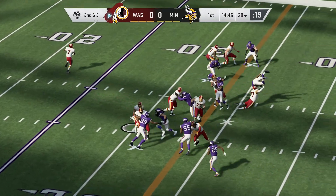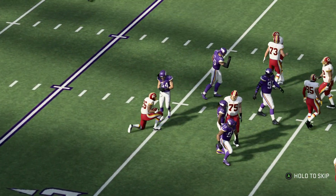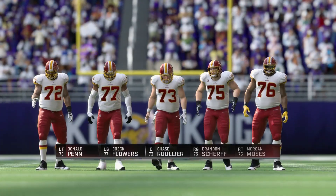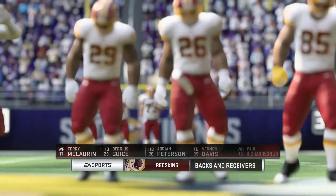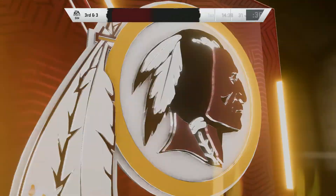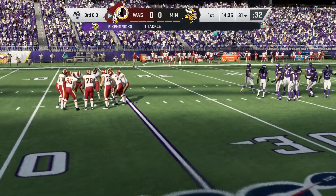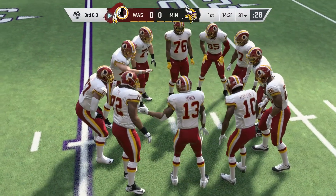Second and three. The first carry for the former Viking, Peterson — just a yard on the pickup, leaving them with a third and three. When you talk about this offense, you certainly have to talk about all-day AP, Adrian Peterson. Does not shy away from contact, also has the speed to go the distance. It's the rare combination you get from one of the great runners of all time in the NFL.